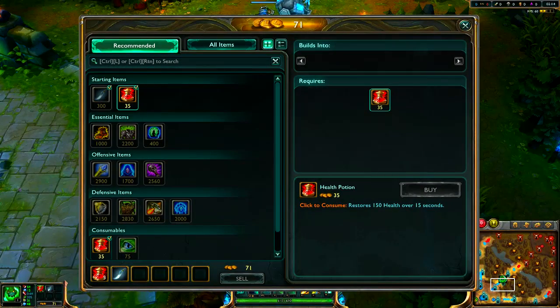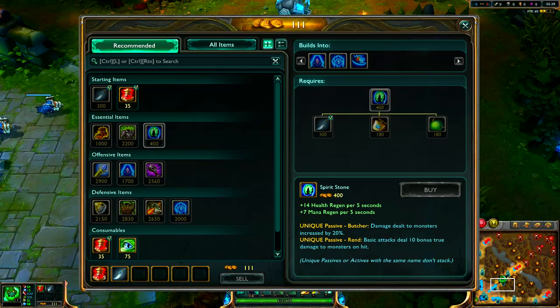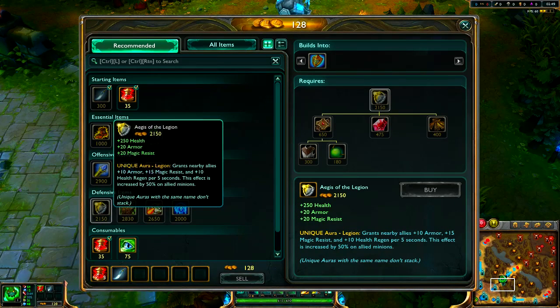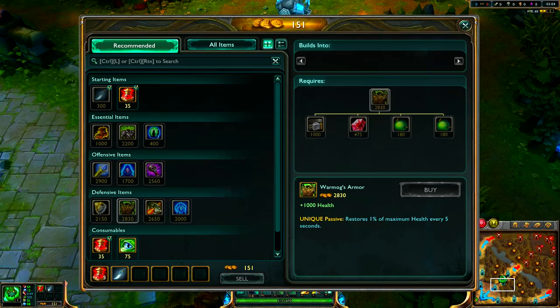This is the actual recommended build for Zac. They start off with the machete and potions, which I would recommend for any jungler. Zac needs movement speed, so boots of mobility are there — he is a really slow champion and if you're going to have any luck with ganks, you'll need those boots. They also have Spirit Visage, Spirit Stone, Rylai's, Spirit of the Spectral Wraith, Abyssal Scepter, and Aegis of Legion. Warmog's is a definite must because all your skills take away a little bit of health from Zac, and it gives you 1000 extra health and restores 1% of maximum health every 5 seconds.